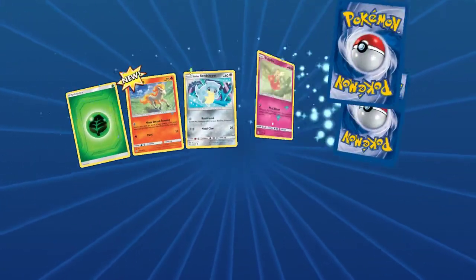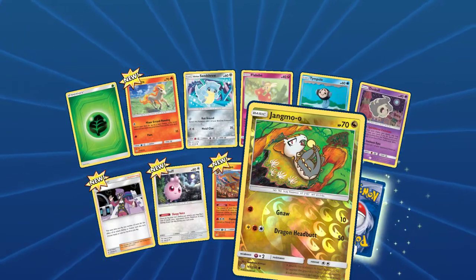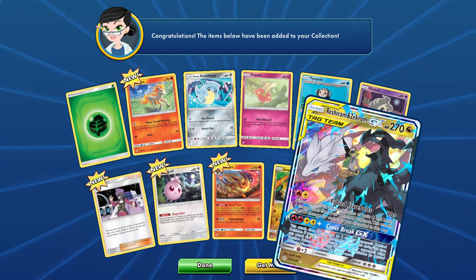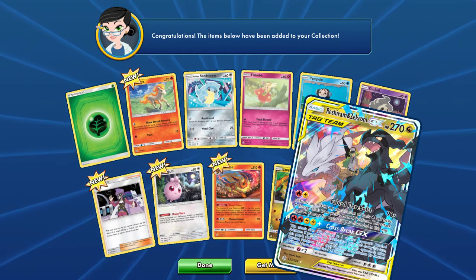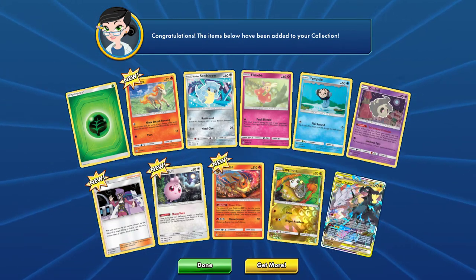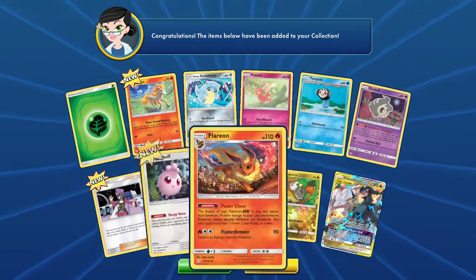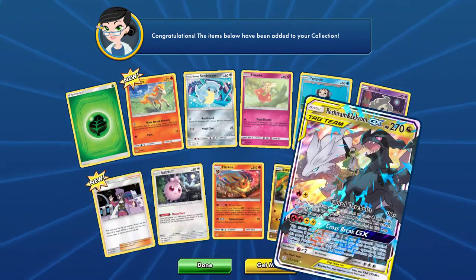We got a reverse holo Jangmo-o... oh! First pack baby, we got a Reshiram and Zekrom GX Full Art Tag Team! Oh my god, that card actually looks good. Wow, that was a really nice first pack. I guess you guys can click off the video now because that's the best card I'll pull today.